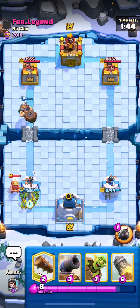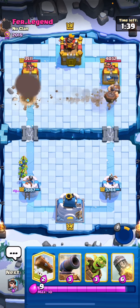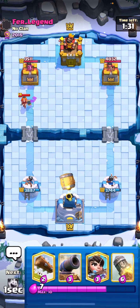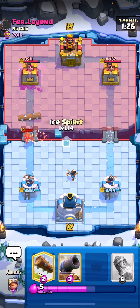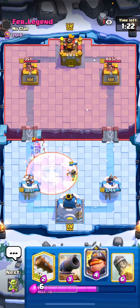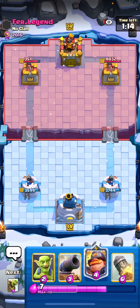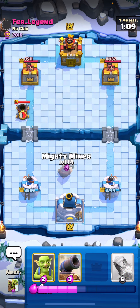Goblins to catch the Miner — very nice — and pop the ability to get some nice damage in. It's like one elixir for 500 damage, I'll take that. I go for a Goblin Barrel just to cycle. I knew I'd try to save the Cannon for the Mortar. I went for Princess and Ice Spirit for the valve, but since he poisoned that Princess it ends up dying, so I had to waste a Log.